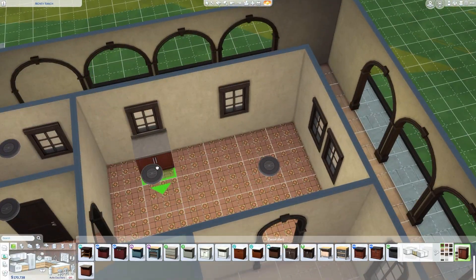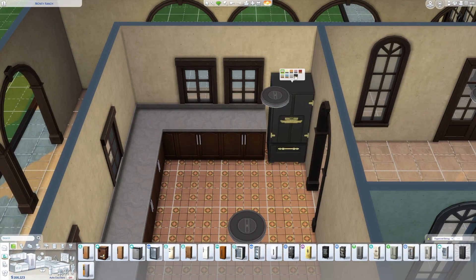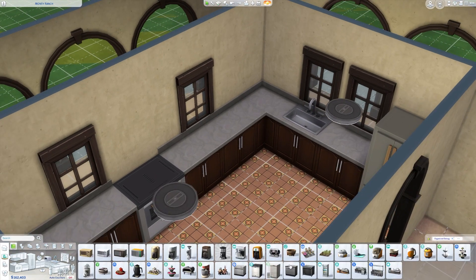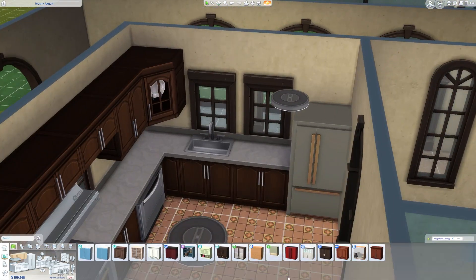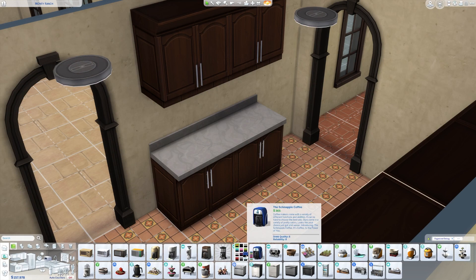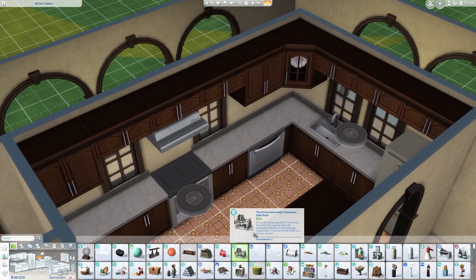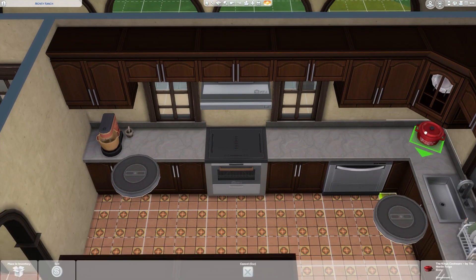Moving to the inside of the house — starting with the kitchen — fairly simple and basic. I did use some higher end appliances and counters. Since I built this in Windenburg, which does get snow and rain, I made it so any door going into the actual part of the house was a normal door rather than an open archway. The open arches are basically just around the perimeter in that breezeway portico area. All of the doors going into the actual living space are pretty much French doors — wanted to make sure your Sim won't freeze to death making coffee in the kitchen.